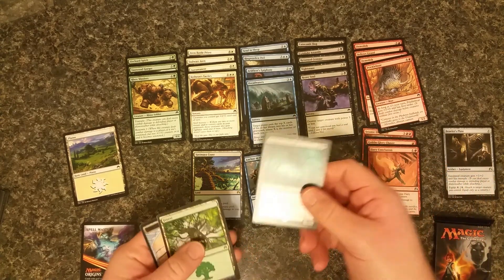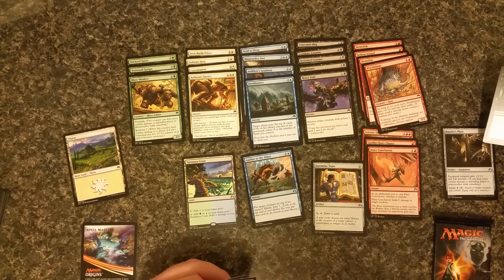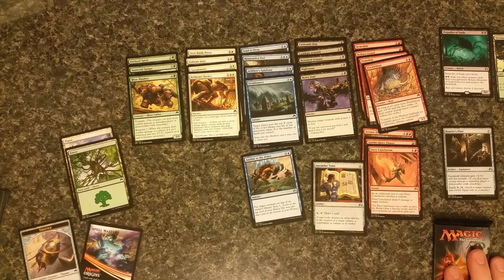Tome and another Despoiler of Souls — interesting. Other than this land, we're still keeping with that green and black theme — green, black, and colors. There's a Thopter token. Forest was our land card.